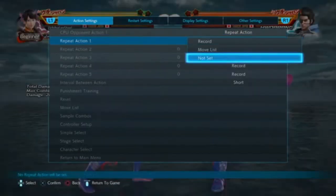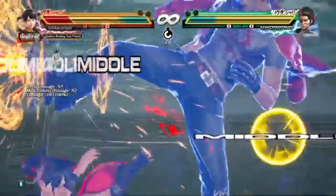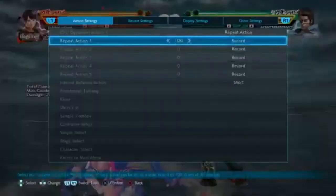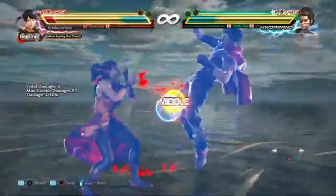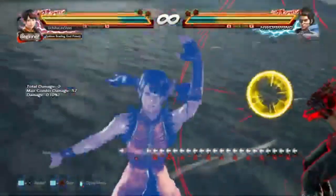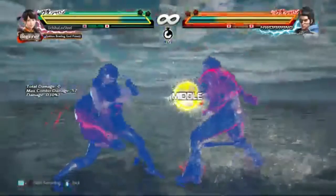From what I found out by doing the down forward 1 variant, people may end up mashing the rage art button, sometimes causing it to come out haphazardly. But what is good about this is that you'll still have enough time to block, as you can see in the example, and get that punish.